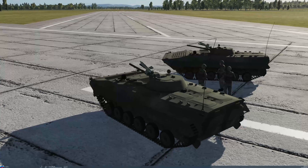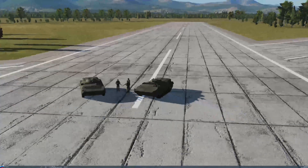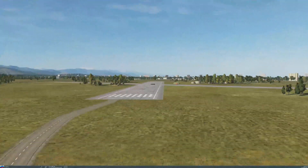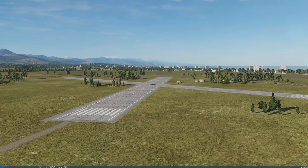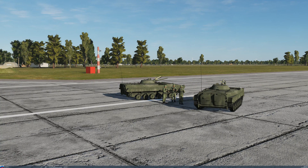Here's our first group - the BMP-1s and a couple of dismounts. If we zoom out, you can see that the vehicles we placed on every corner of the runway are currently not in the game. So when these guys get blown up and die, that group should then spawn in if all goes well - touch wood.